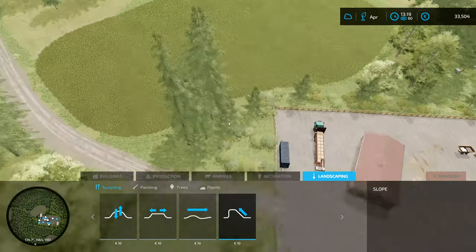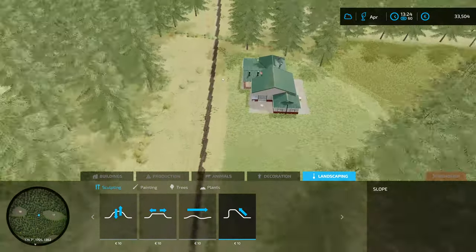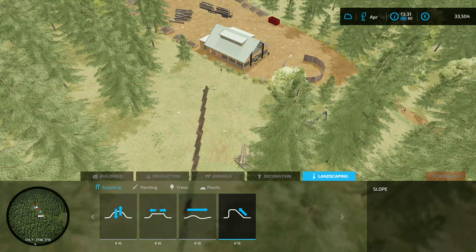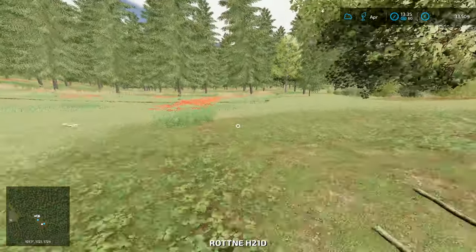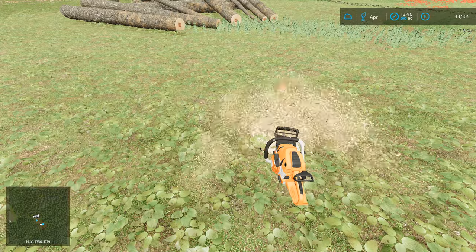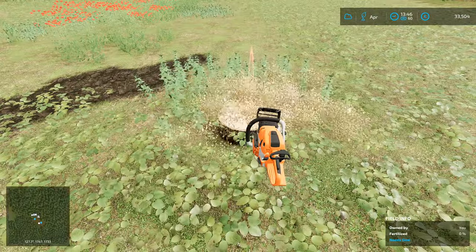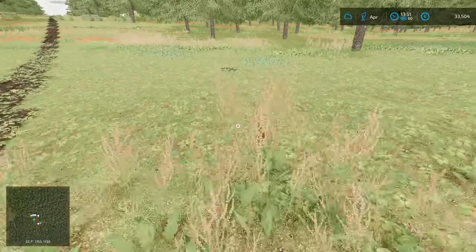Alright, construction — landscaping. How am I going to do this? I've got this straight line that runs all the way up through here. Before I can do that I need to jump over and remove these stumps out of the way, otherwise they are going to cause us problems. So let's get them out of the way first, and then we can start thinking about the road.